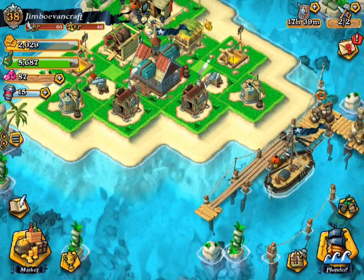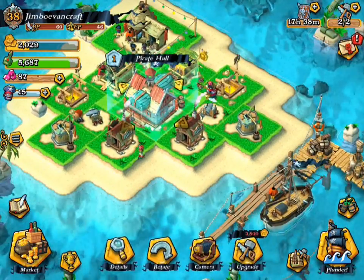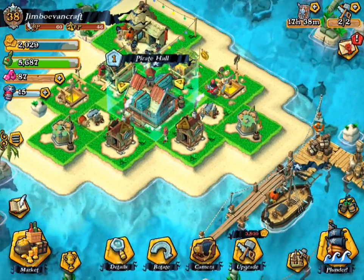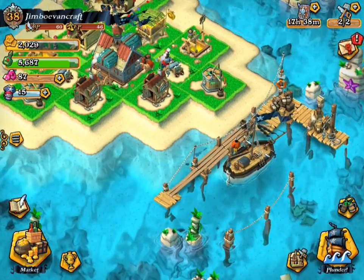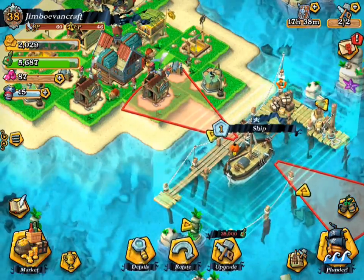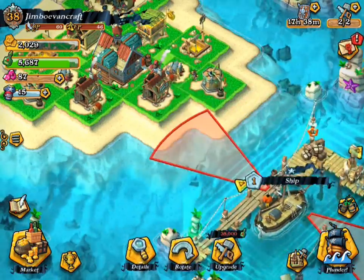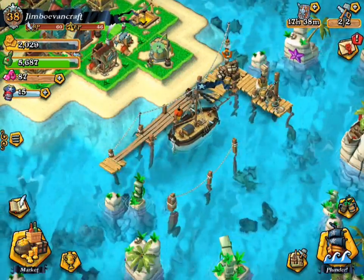So yeah, that is pretty much it for this simple Plunder Pirates Pirate Hall Level 1 base design. Almost forgot — your ship, you can put it anywhere, you can put it really far away if you want to. It doesn't really matter. Whatever you want to do with it, just leave it however you want.